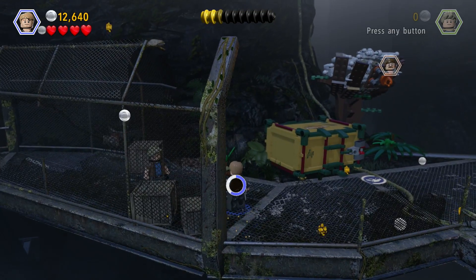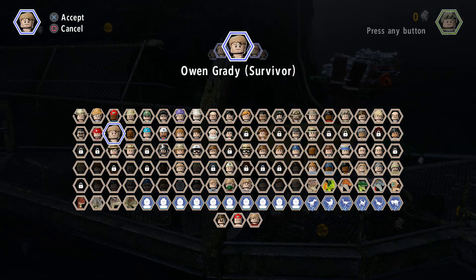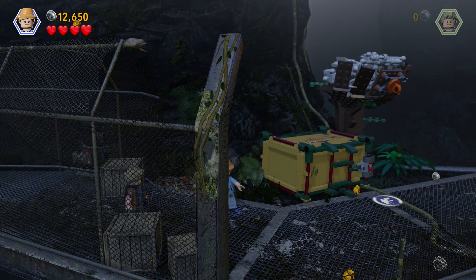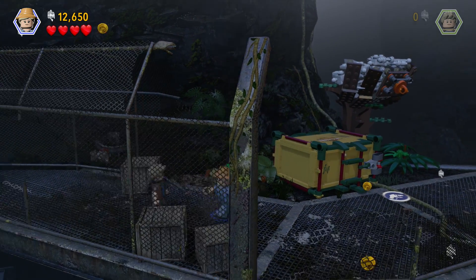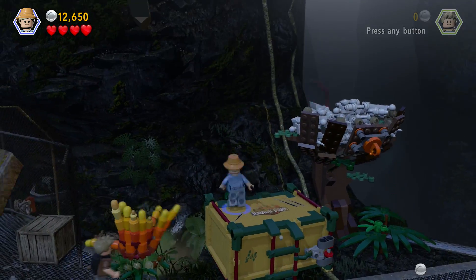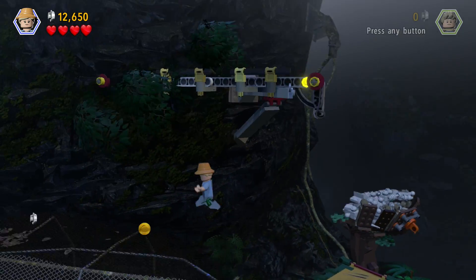There is a watering can spot here that I do not think we made the most out of last time, so let's pull up Ellie right over here and open this up. Hopefully something good — if anything, this might actually lead to the amber which I saw earlier. Maybe this leads all the way back, it's quite the far way, but it's possible. Yeah, let's go up here.